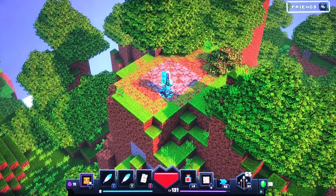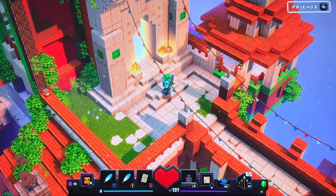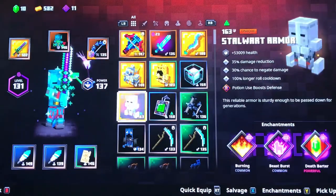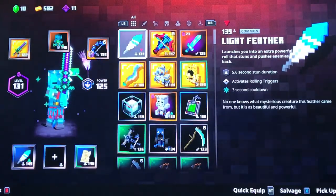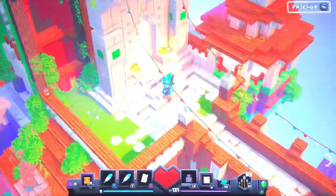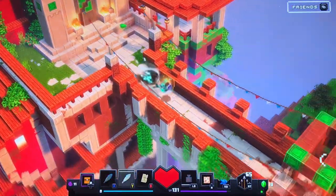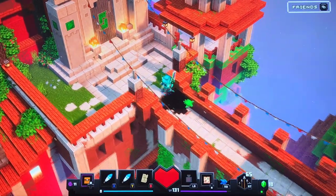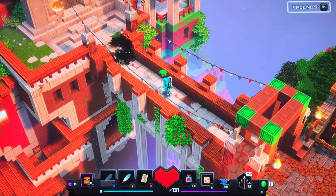For this next one you're gonna need to come to the tower. Do not go in the tower — first things first, you're gonna need to be able to obtain a light feather. A light feather basically just lets you do an extra roll and it stuns enemies once you hit the ground. I'll give you a demonstration right now.